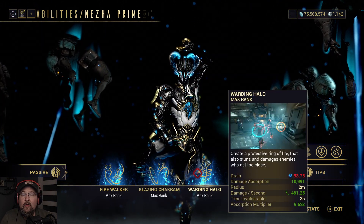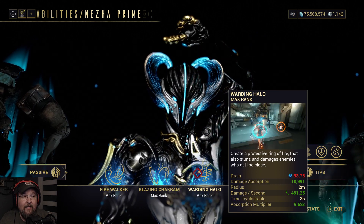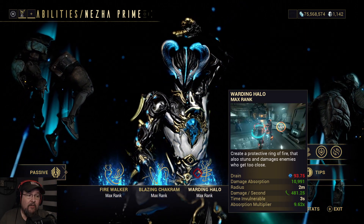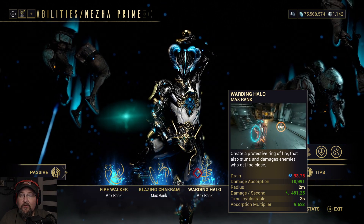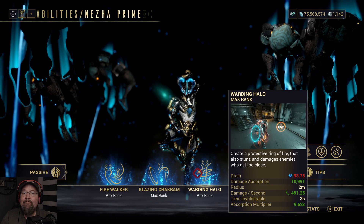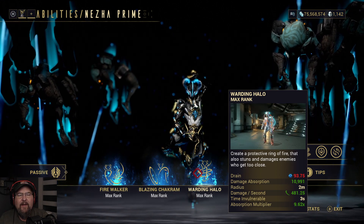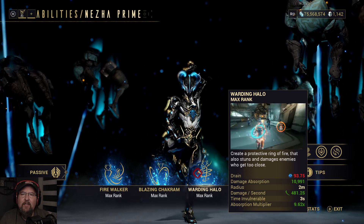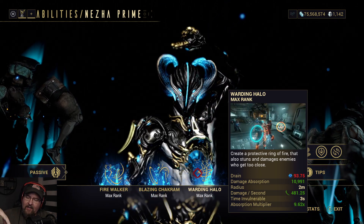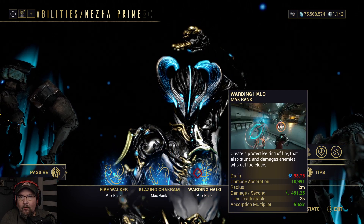Warding Halo is basically adding extra armor onto Nezha — it's a ring of slash damage, and if you wait until you're getting shot at and then cast it, whatever damage you're getting hit by gets multiplied by 9.62. Let's say you get hit with a million damage — now you have 9,620,000 armor. The highest I've gotten was fighting the 30-eye boss on Steel Path; I luckily cast Warding Halo right as the beams of light hit me and got like 1.2 billion armor. It's kind of ridiculous.